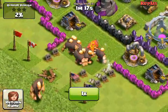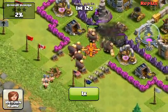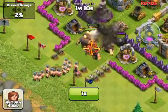He then brings in a bunch of giants. Those right there — those black walls, the top walls — those are level 8, maximum health. Good thing that all the giants are attacking them.